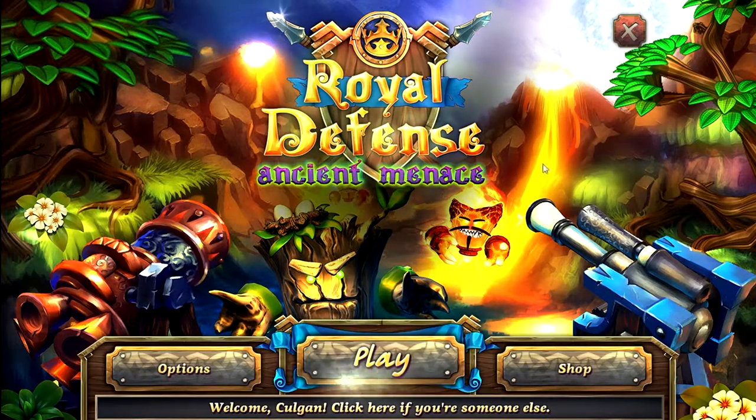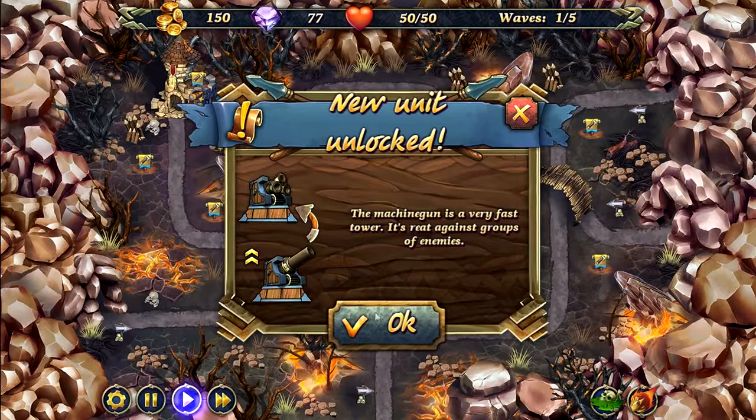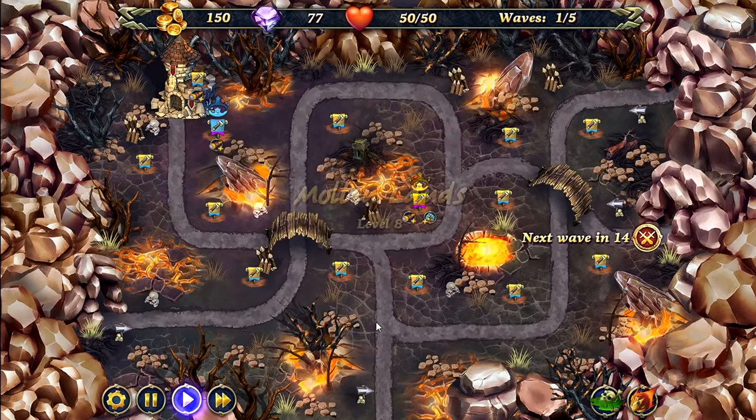How's it going guys? Colgan here with Royal Defense Ancient Menace. We're on Molten Lands level 8 hard mode. In this one we get a new enemy type — the Shaman, who can put our towers to sleep and will also summon enemies through portals.